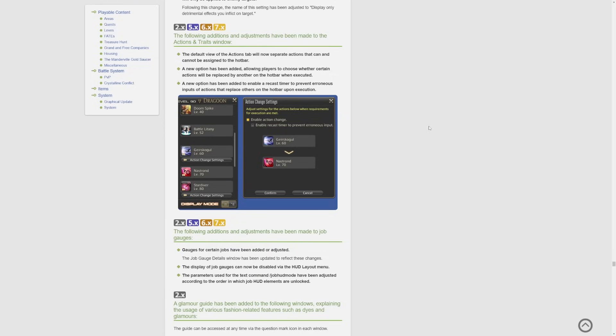The following additions and adjustments have been made to the actions and traits window. The default view of the actions tab will now separate actions that can and cannot be assigned to the hotbar. A new option has been added allowing players to choose whether certain actions will be replaced by another on the hotbar when executed — meaning they would use the same button, so you use one and if it's part of a combo it would become the other. A new option has been added to enable a recast timer to prevent erroneous inputs of actions that replace others on the hotbar upon execution — I wonder if this would help ninjas avoid the bunny.